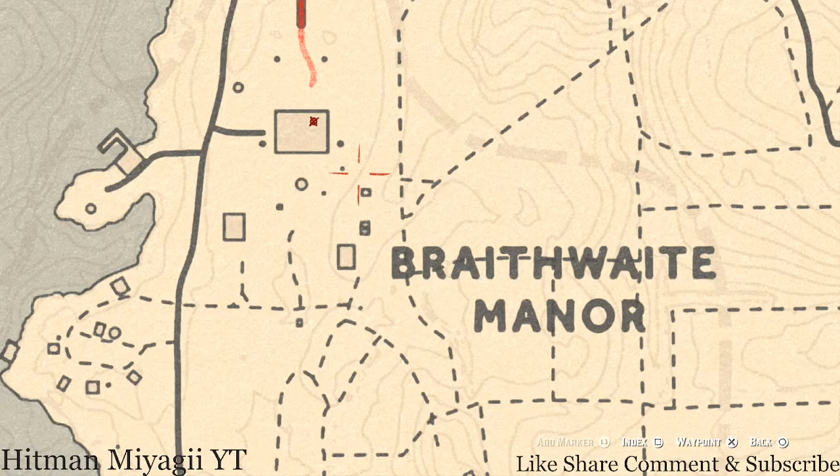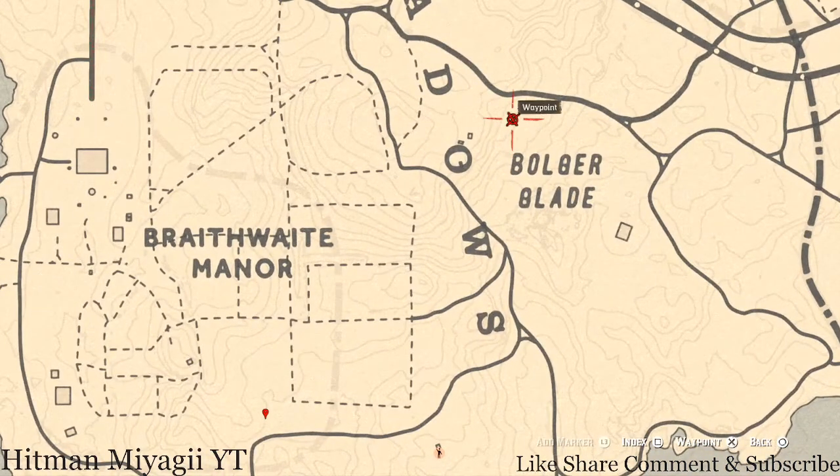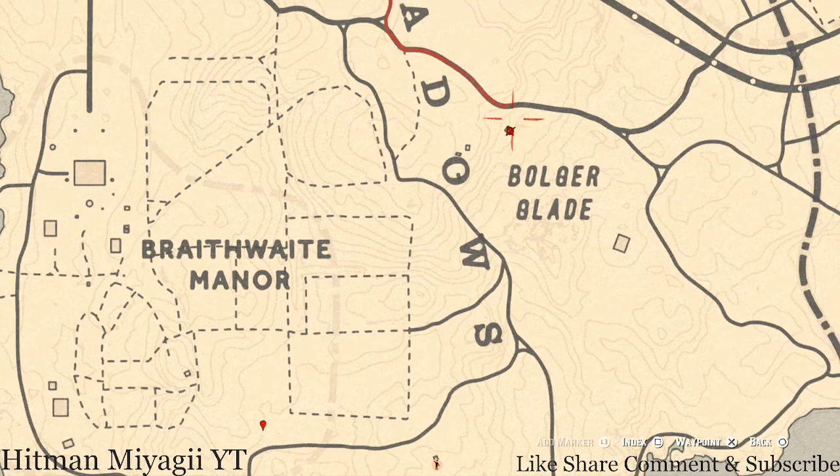Inside this square area, there's a root pearl necklace inside the chimney — it's the outline of a ruined house where only the chimney remains, all little bricks. Position yourself at the chimney and you should get a prompt to search it. That's a root pearl necklace, which is a lost jury item.